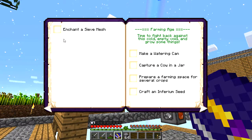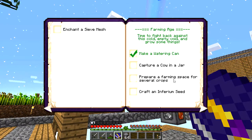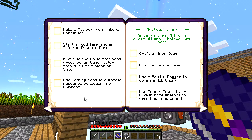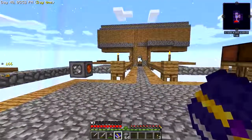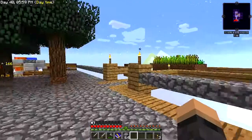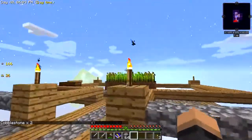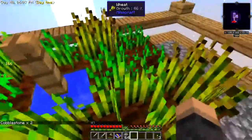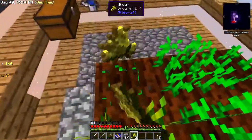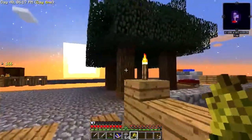What else have we got? Enchant a sieve mesh. Well, I've made a watering can so I can tick that. A pair of farming space for several crops - done that. I'm moving on at a rate of knots here. None of the others though. Right, so I'll have a play with this and I shall be right back once I've sat here and clicked on this for goodness knows how many times, and done some croppage over here.